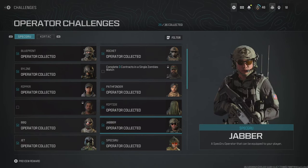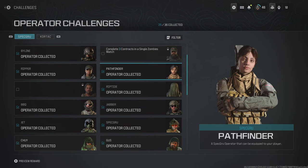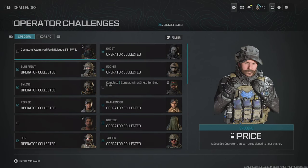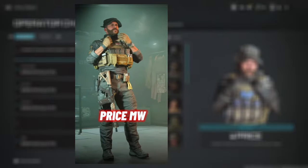Then we've got Jabba — for this, you need to complete the Danger Close campaign mission in Modern Warfare 3. For Jet, you need to get five Operator Kills with Snipers in a single multiplayer match. For Pathfinder, you need to complete the Crash Site campaign mission. And then for Price, this is similar to Ghost — he is available with the Modern Warfare 3 Vault Edition, or on Modern Warfare 2 by completing the Atomgrad Episode 2 of Raid.